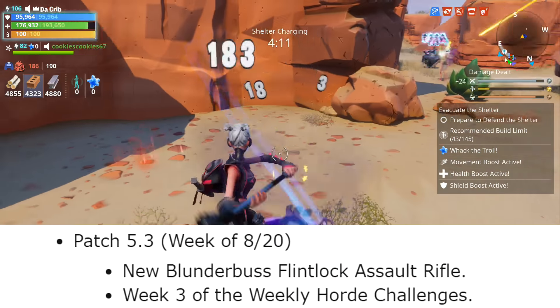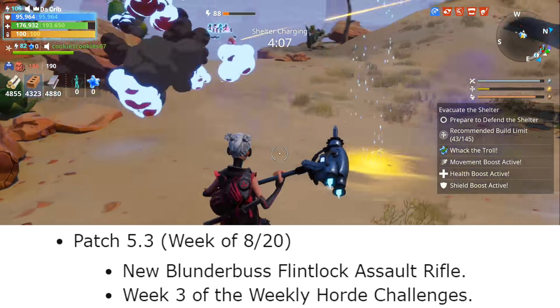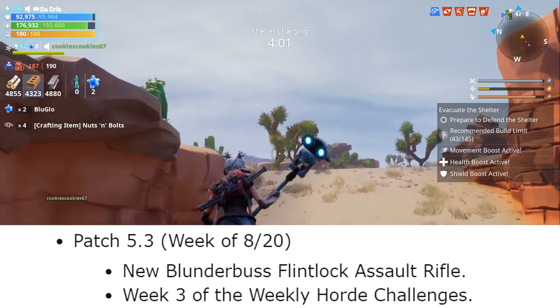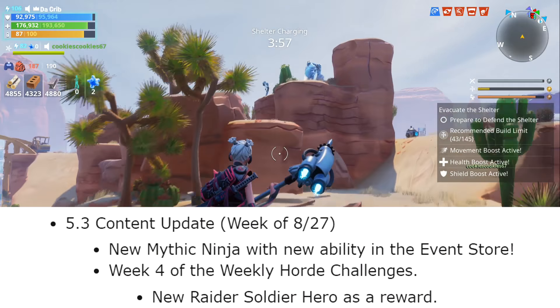The new Blunderbuss Flintlock assault rifle is going to come out with patch 5.3 during the week of August 20th. During that same week we're also supposed to get week three of the weekly horde challenges, which you'll be able to access from the horde bash zone.